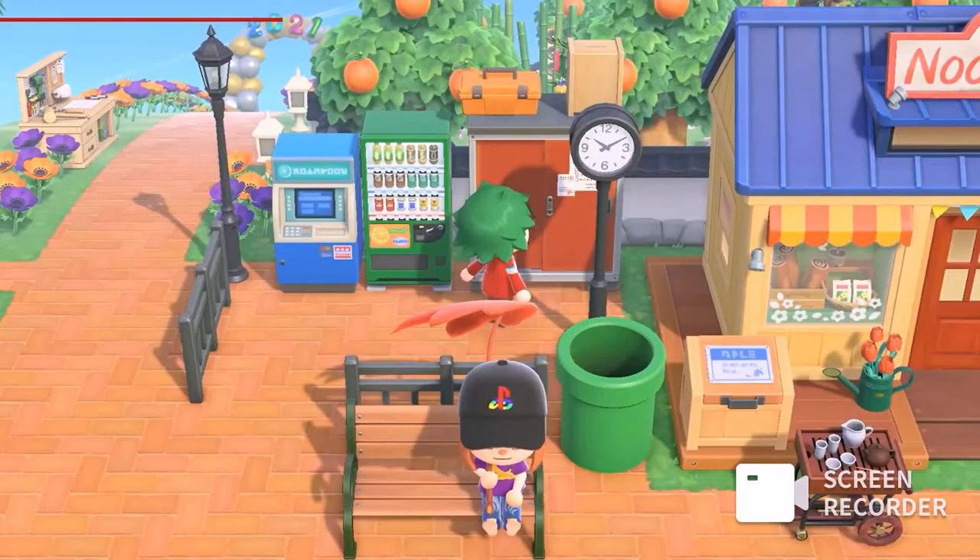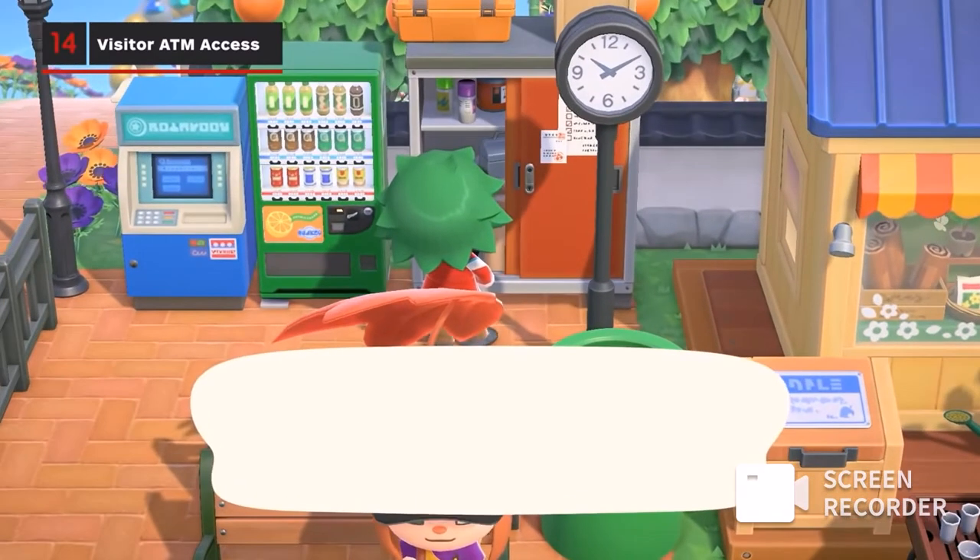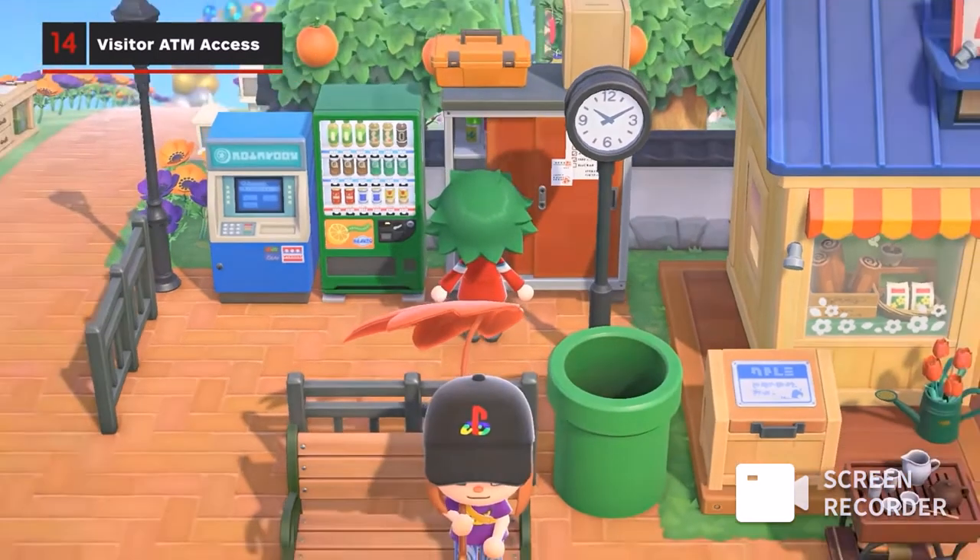Speaking of visitors, while visiting friends won't be able to access the resident storage locker, they can make use of the automated bell dispenser on the home.